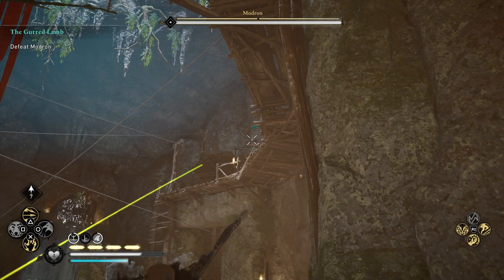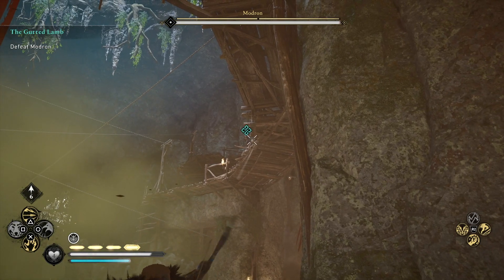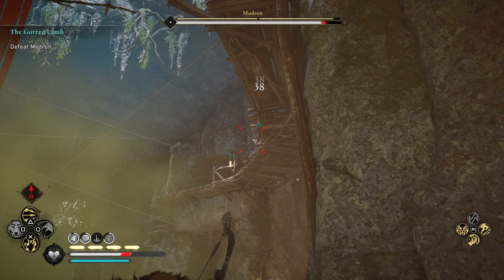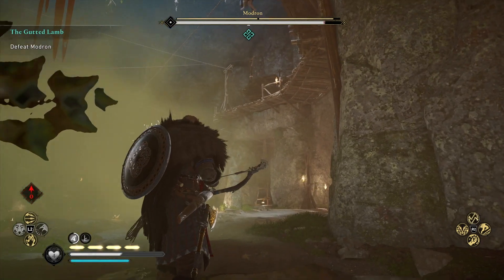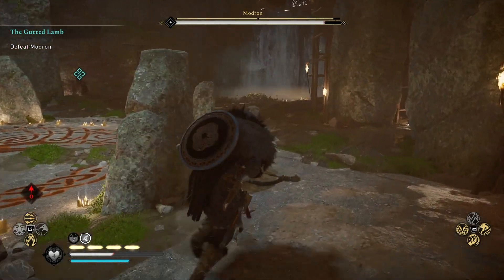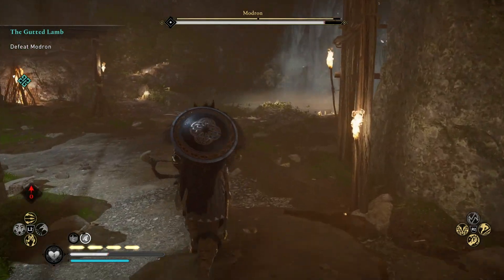Starting off, just some simple light arrows are a good way to get in some damage from afar. It takes quite a lot to get close to it, and when you do get close you can do a lot of damage. So definitely work all of the angles when it comes to the light bow.